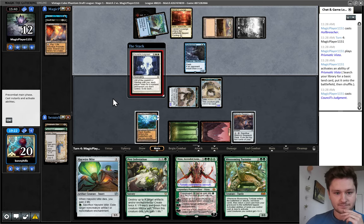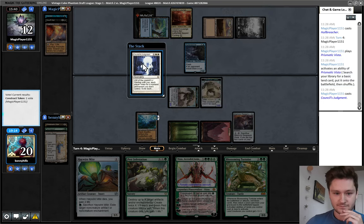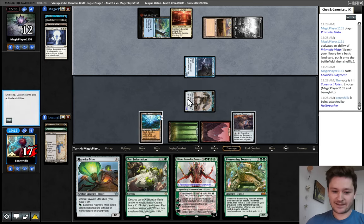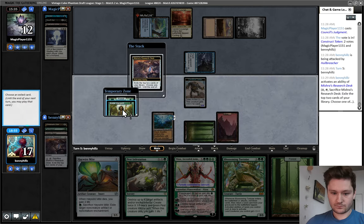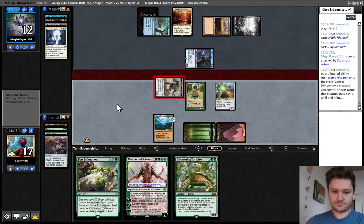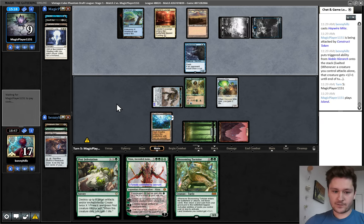They get Basic Plains. Council's Judgment taking out — probably the Mishra's Research Desk is what they should go for, but they go for a Construct. That's annoying. Got to be the untapped one. They could have really leveled us because of the problem with how the function works and voted for a tapped one, but I don't think they're doing that. Do we want to crack this now? I think so. Go land! Swing for 3. Could have left back to block, but they're at 9 — they're actually quite low. I guess that's what happens when you pay 4 life for Snuff Out. We win the race for sure.